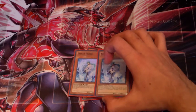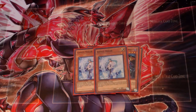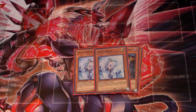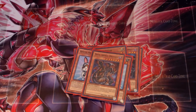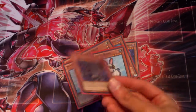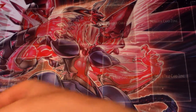For the hand traps I run two Veiler, siding them out for Maxx C when appropriate. At locals there aren't a lot of Dragon and Prophecy players since those decks are expensive, so I wasn't going to waste time putting in Maxx Cs only to side them out game two. If you're going to regionals I'd recommend main decking two Veiler and two Maxx C, maybe cutting something else. Double Rabbit is self-explanatory. For the last monster, one Dark Armed Dragon — since I banish a lot I run Leviair, so with DAD I can just get back what I banished. That's it for the monster lineup.